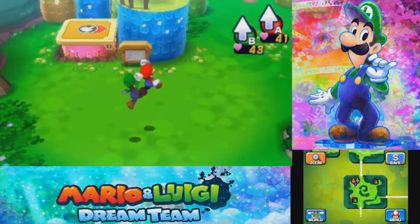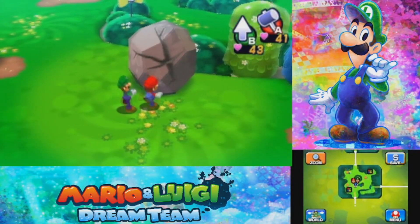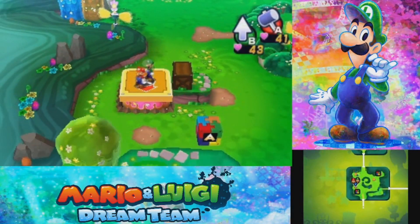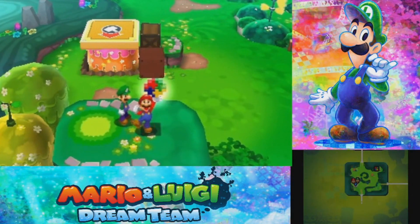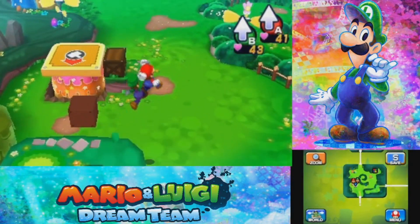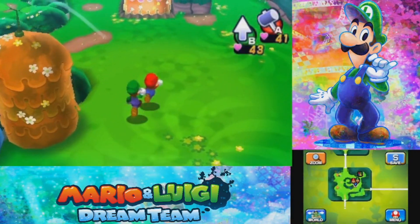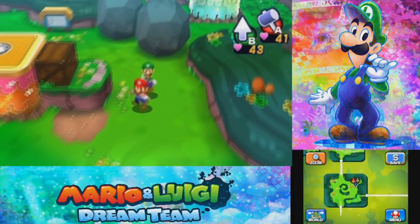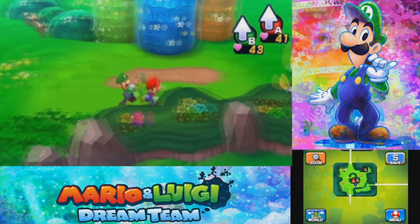I went ahead and took care of the rest of the enemies in this area. When I go over all of an enemy's attacks and introduction, there's basically no reason to continue showing the fight. Let's continue grabbing some more attack pieces — we have the fourth and final one we can get in this area, because we cannot break those boulders over here. If we hit one with our hammer, it does nothing. The game thinks it's so immortal it just passes right through.